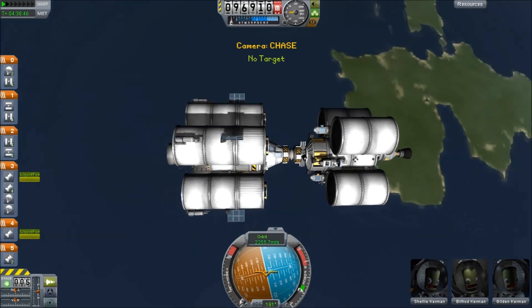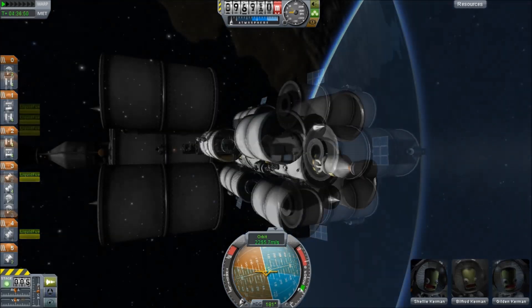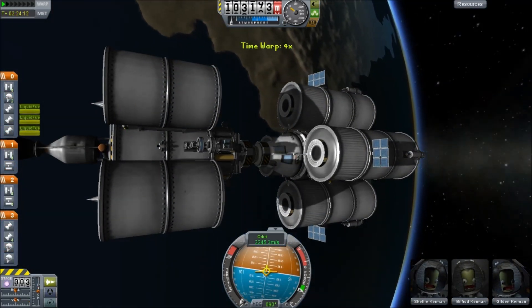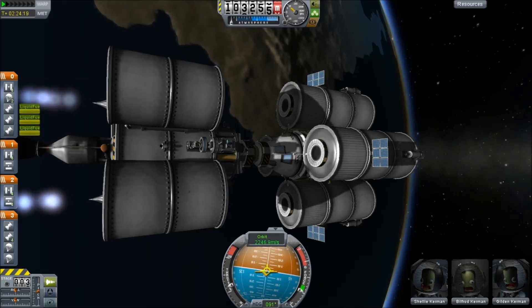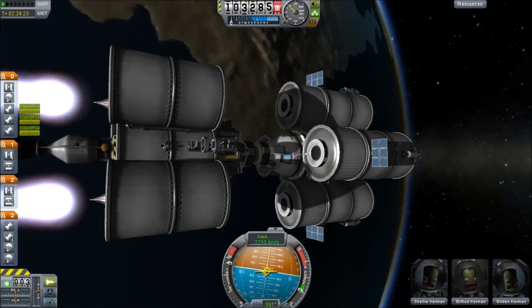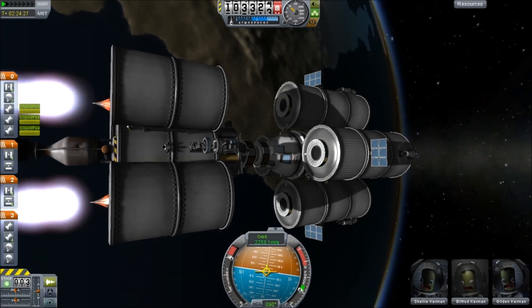If I was to do this again, I would instead use four different systems attached to the back of my lander with docking ports underneath. You can see as we throttle up the engines the whole thing compresses a whole lot, but if you're good and don't try to turn, then it won't flip out.